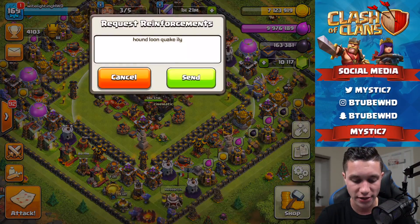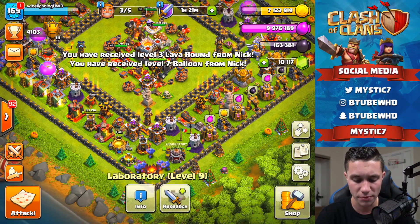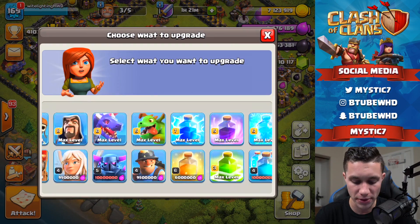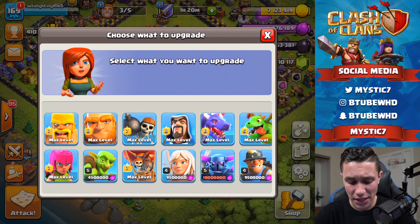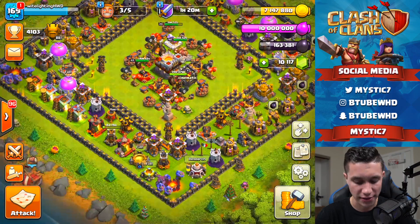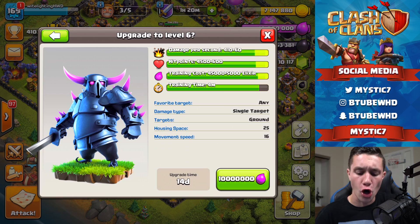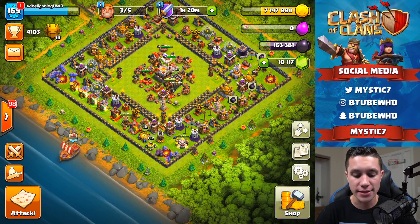Requesting some troops — going Hound Quake just because. We've got 9.9 million elixir which means we could do a lab upgrade right now. I don't really use many of these troops so upgrading some of them is almost a waste, but out of the list I'd probably use the Miner most. Actually I can grab 10 million right now — yes I can. We're going to upgrade the PEKKA from Level 6 to maxed Level 7, a two-week 10-million-elixir upgrade.